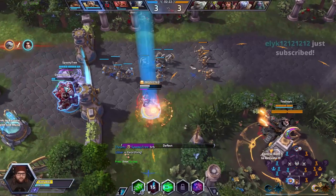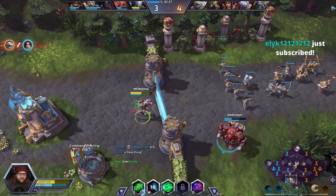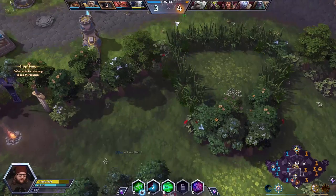Uther is completely out of mana. Uther is a good character to combo with Genji, but Uther himself is just not very good in the game right now, so I think we're actually going to have some trouble sustaining these teamfights.